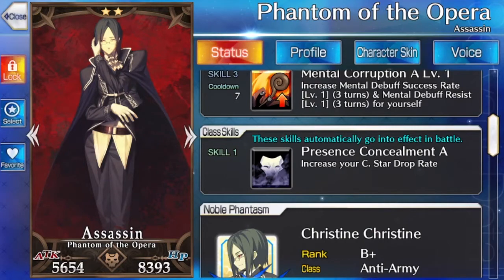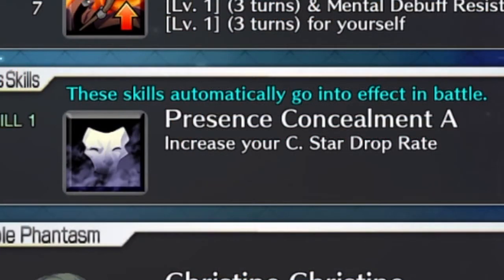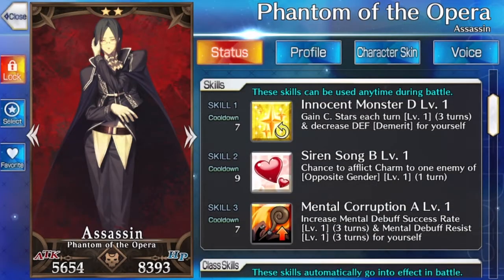On to his skills. First, his passive: Presence Concealment Rank A, symbolic of how well he hides his presence from players within FGO's story, to the point few players can even remember he was actually in it.